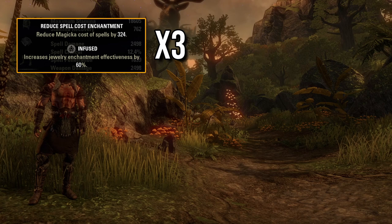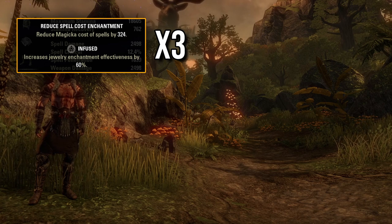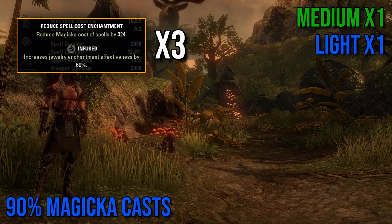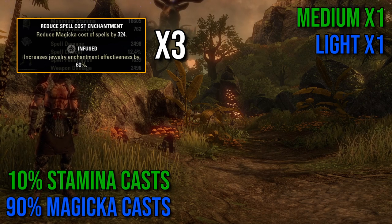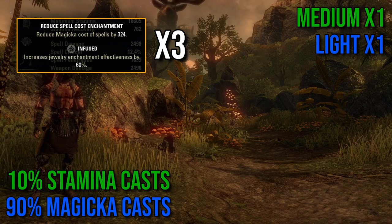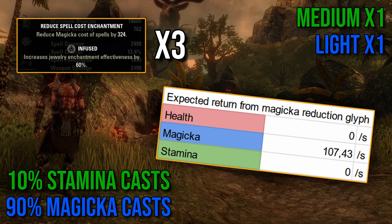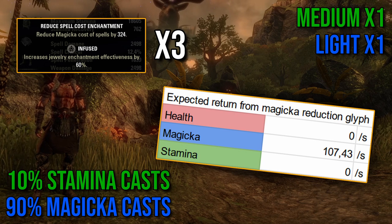The next setup will be Triple Infused boosting magicka cost reduction enchants, again with 1 medium and 1 light armor piece. We're gonna assume that 90% of your casts are magicka skills and 10% are stamina skills — that's something you'd normally use on a Necromancer tank where your only stamina skill is Pierce Armor. This setup will be saving you 107.43 magicka per second.